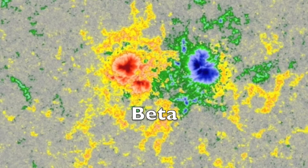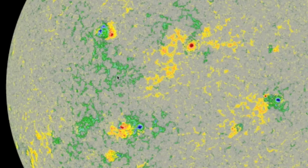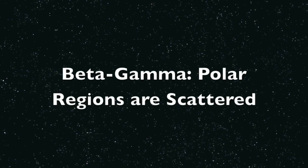It is important to note that the northern and southern hemispheres of the sun have opposite leading sunspots. As the sun rotates left to right from our view, one magnetic polarity sunspot leads on the north, while the other leads the way on the south. They actually switch every 11 years, but we will come back to cycles of the sun later.